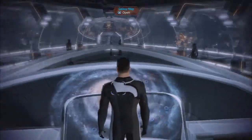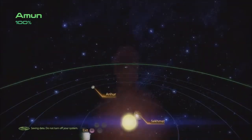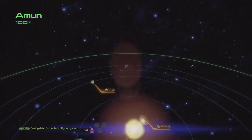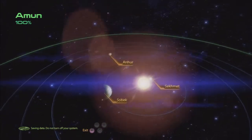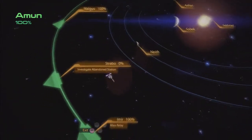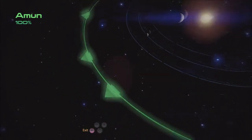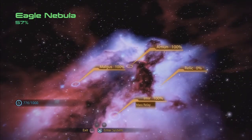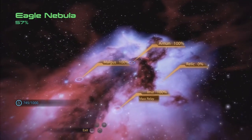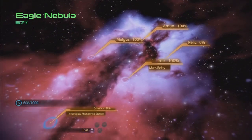All right, we're back — that was a fun mission. So now let's see what else we have going on. I think what I'll do is cruise on back to investigate the abandoned station. I actually wasn't expecting that; I didn't realize there was more to it. I don't know if that has anything to do with what we just did or not.